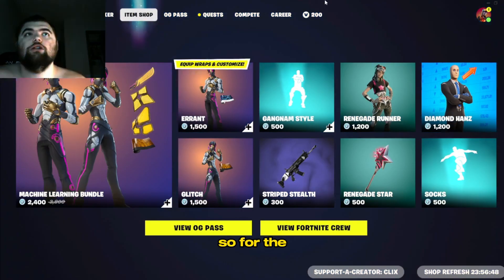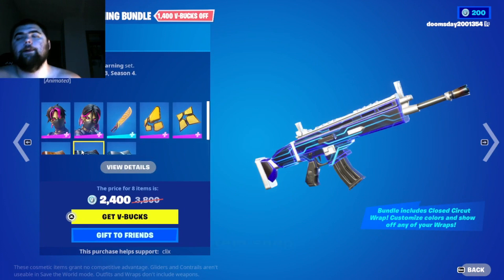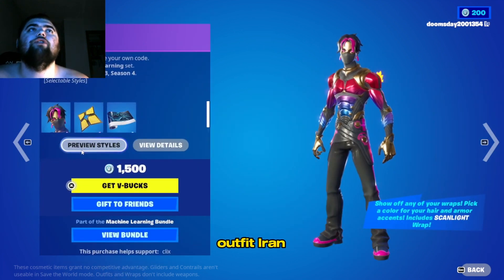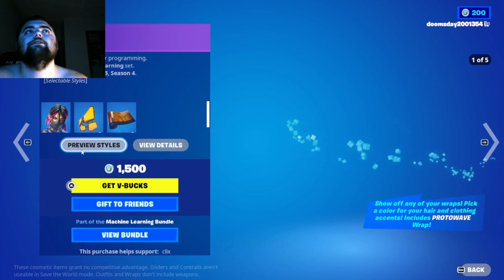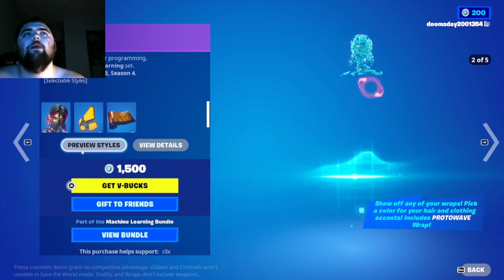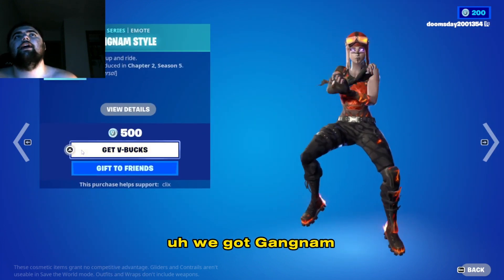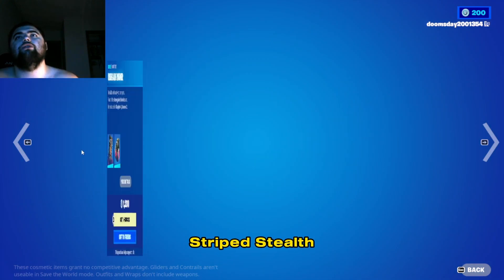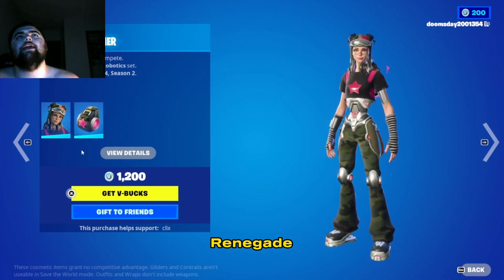So for the item shop we got the Machine Learning bundle, Proto Wave, and then the epic outfit. We got Glitch, we got Gangnam Style emote, we got the Striped Stealth, and we got the Renegade Runner.